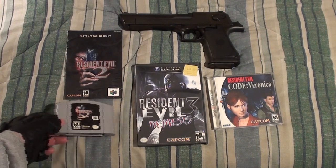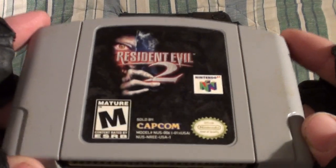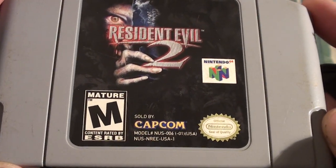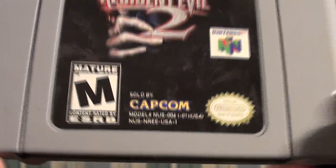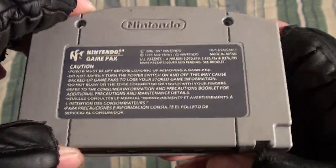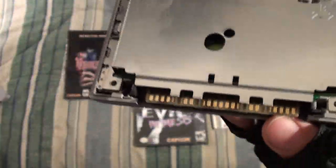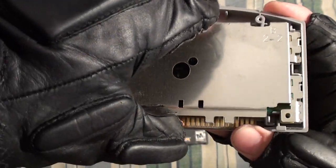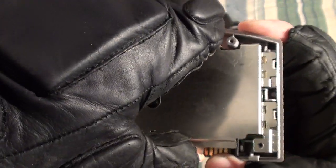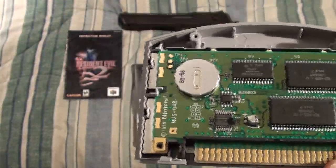Got to capitalize on the coronavirus while it's still topical. Let's open this up. Serial number — or initials, I should say — RE. And as you can see, it's a big cart. It's the largest memory cartridge for the N64 at 64 megabytes.